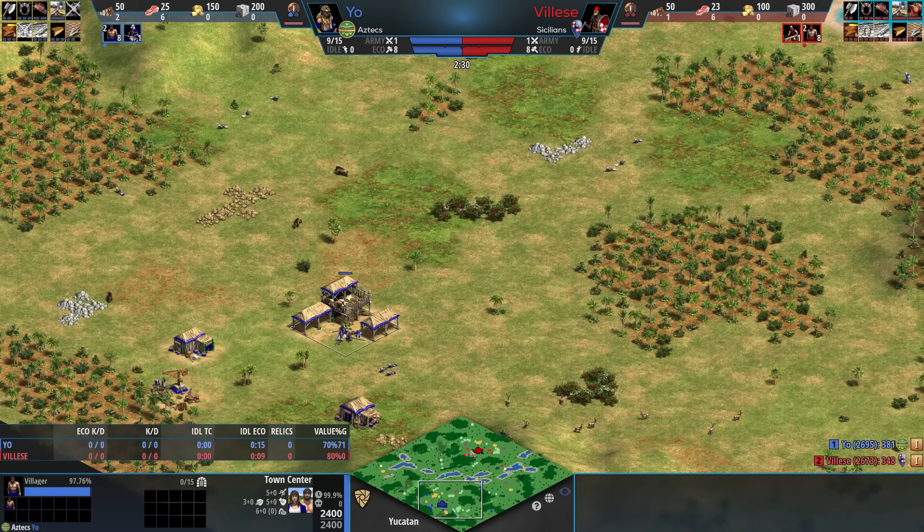The weakness of the Sicilians is they don't really have a lot going for them early. A positive for them here is that this is a map where you can wall up and take things much later in the game.